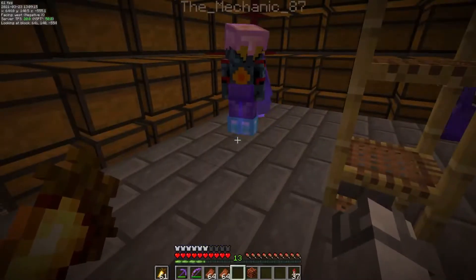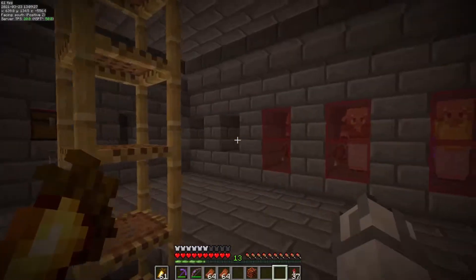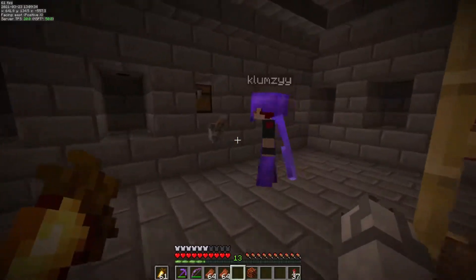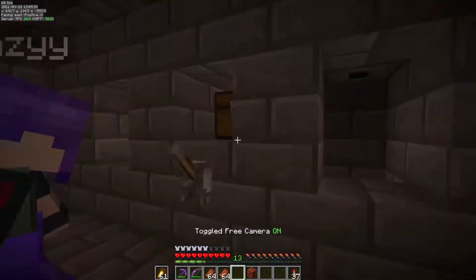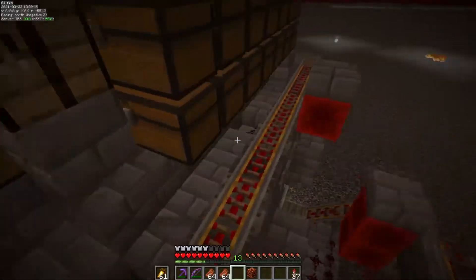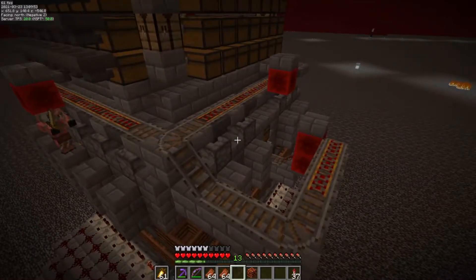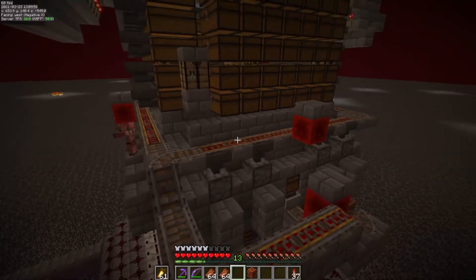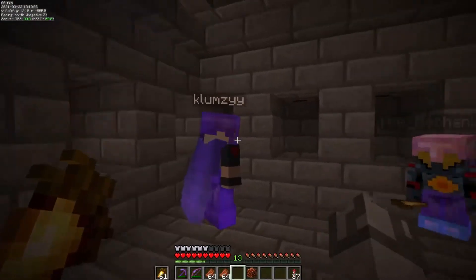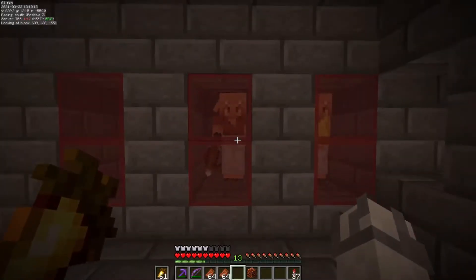We still need to finish the bartering system, which is the whole point of this place and is still a work in progress. You put the gold in this chest, and underneath it there is a hopper minecart that sucks up all the items quickly. You push the lever and it goes around, evenly distributing gold ingots into the droppers above. Every six or seven seconds, once they finish the trade, it dispenses another one. Underneath, a hopper goes to a massive hopper line leading into an automated storage system.